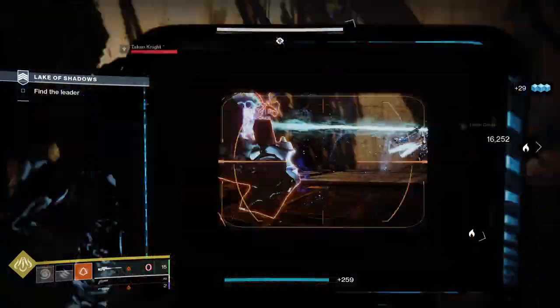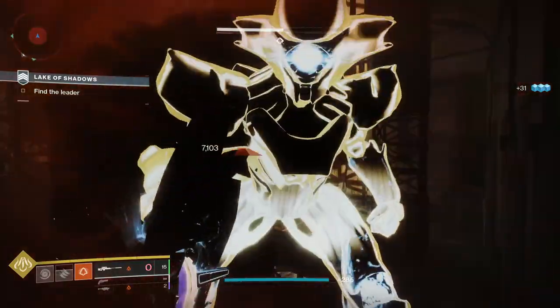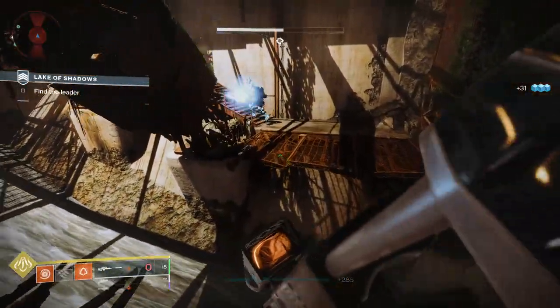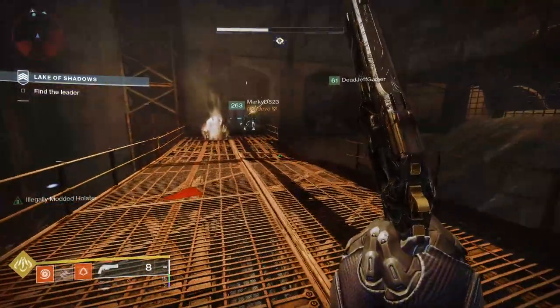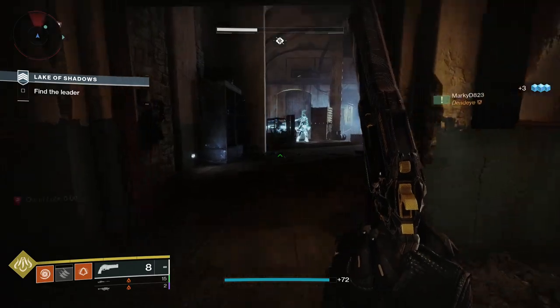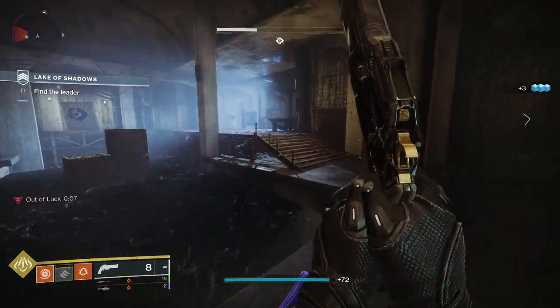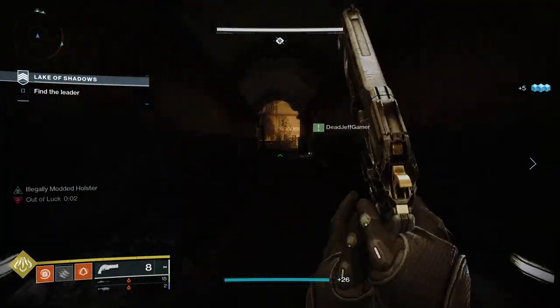Let's look at some of the best hand cannons to use with Lucky Pants. There's a selection of 140 and 150 RPM hand cannons — you can of course use Eriana's Vow and Sturm, but given the perk improvement on Lucky Pants, hand cannons that fire faster are going to get the most benefit. Legendary hand cannons work too, but you won't benefit from the speed that these exotic hand cannons have over their legendary counterparts.